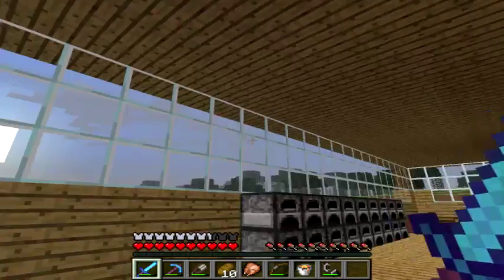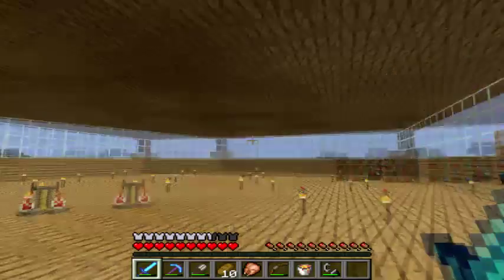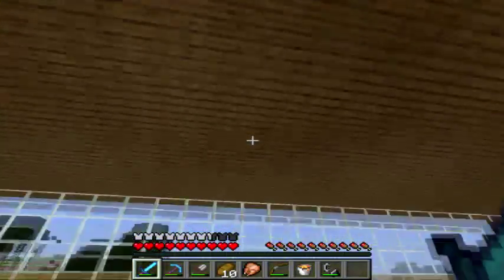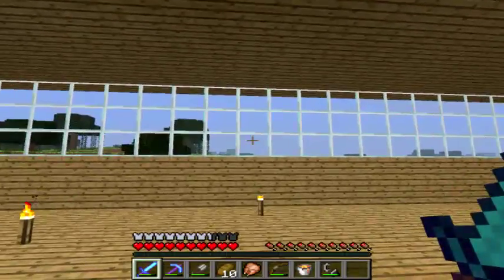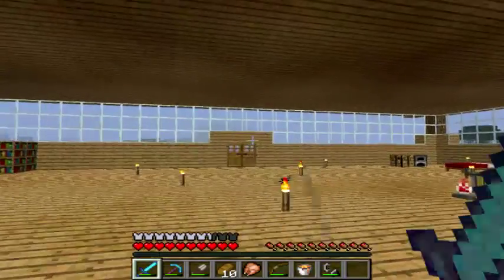As you can see, glass has a new texture. I changed the texture of glass because I don't like that there's dots all over it. Because it makes it feel like you're looking at the glass and not looking through it. So I changed it to this, so it looks much better — now you're actually looking through it.